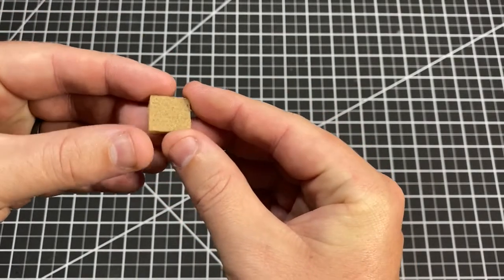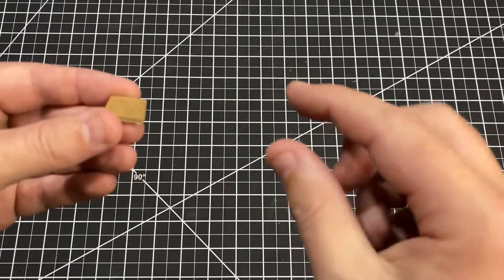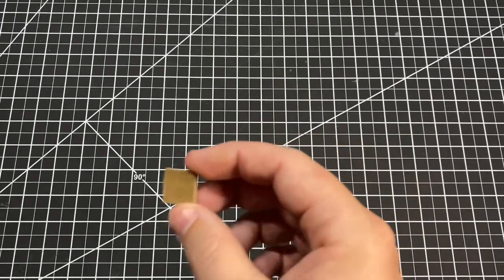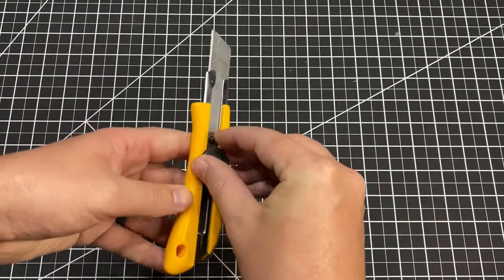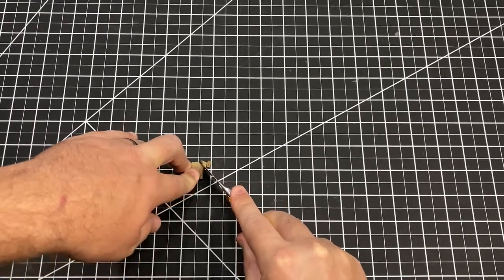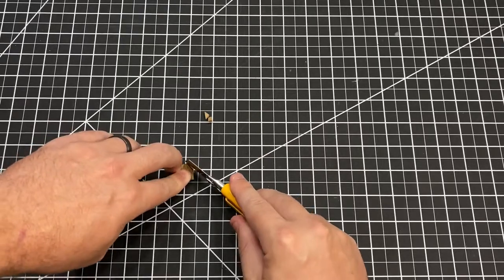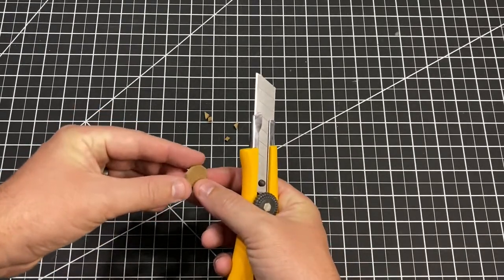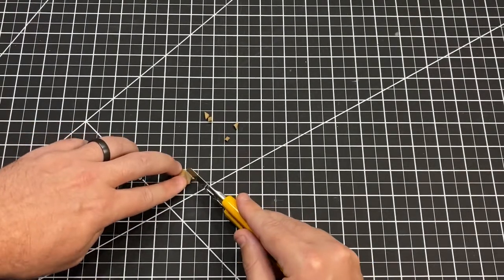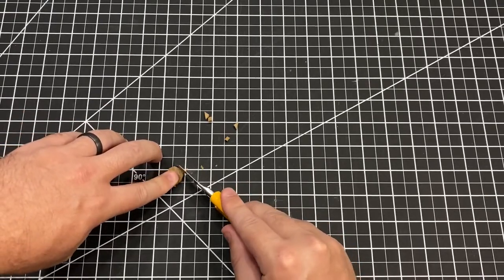A fence post will come up here and a fence post will come up here and then the two rungs will go across like that. Once we have that done we're going to be pulling out our alpha knife and we're going to start cutting that into a natural looking circle, because this is going to end up being our dirt that's piled around the outside edges of our fence post. The way that I do that is I cut it down into a hexagon shape and then I go to the points and cut them off. That gets me down to a circle shape quicker than trying to do some weird curved cut with my blade.